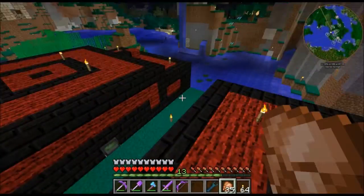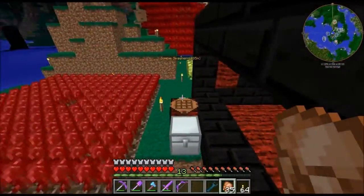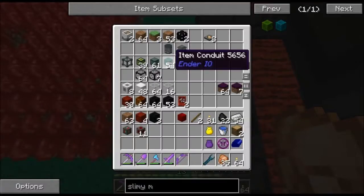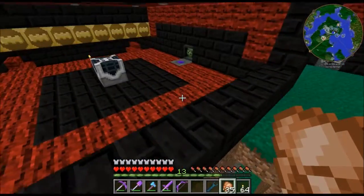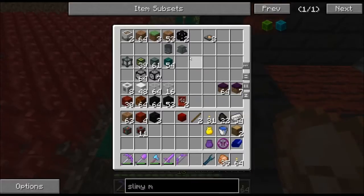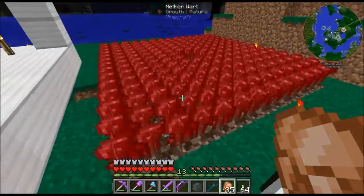I got most of the machines - all the machines in each one of these - done. I still need to set up the vat, which is going to make the fuel for the killer joes, and I need to set up the farming station. Let me figure this out real quick.